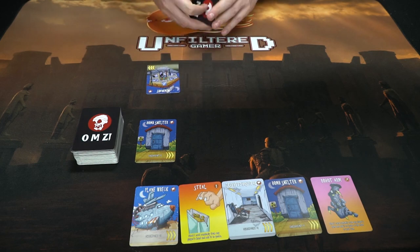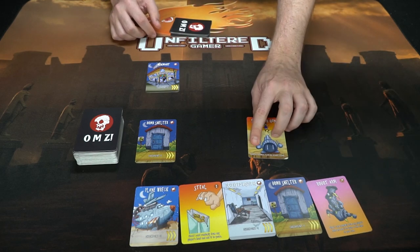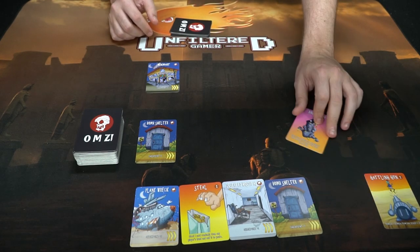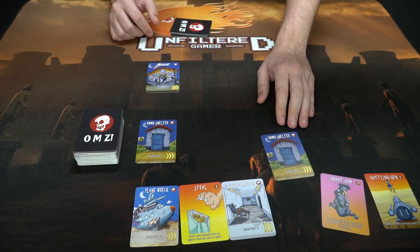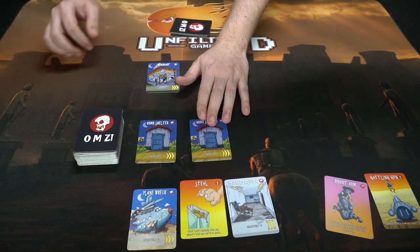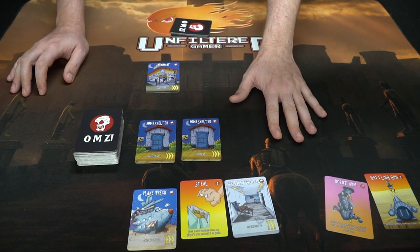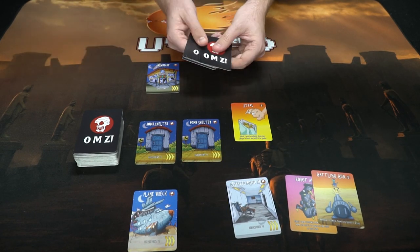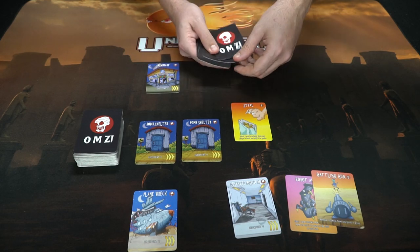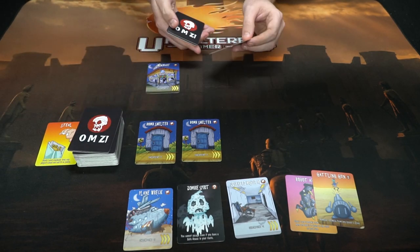I'll play a Mini Mart, which is also a checkpoint. Now it's your turn — you draw a card and get a Gatling Gun, which removes a zombie from any player's zone. There's also a steal card that takes a card randomly from any player's hand. An interesting rule: when you have two of the same card next to each other, that gives you an extra action to play something. So playing a Bomb Shelter next to another Bomb Shelter triggers the steal action.